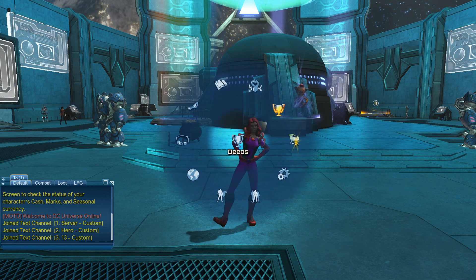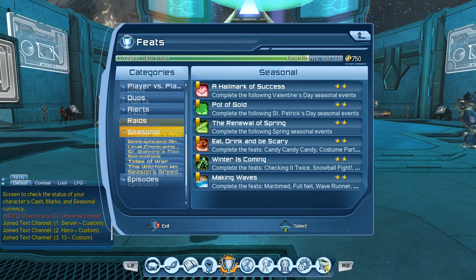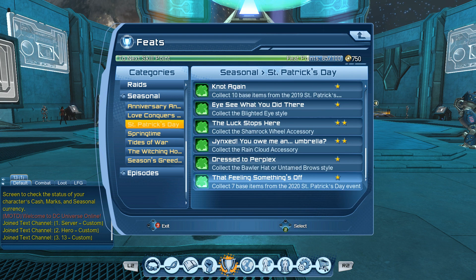There are going to be three different feats to get in this event. Once you open up your feats tab, scroll down into the seasonal area and then click on the St. Patrick's Day tab. Once you're in the tab, scroll all the way down to the three different feats.